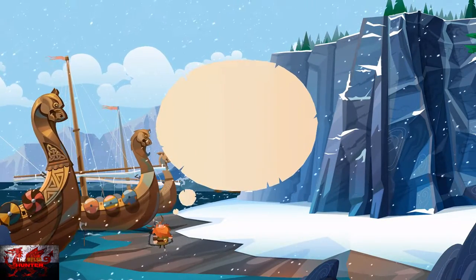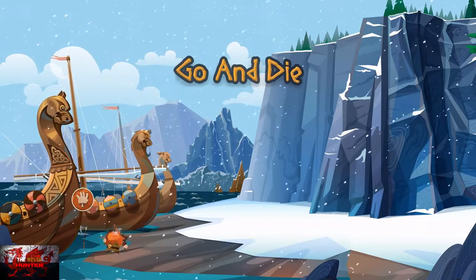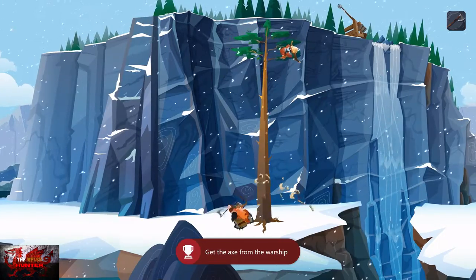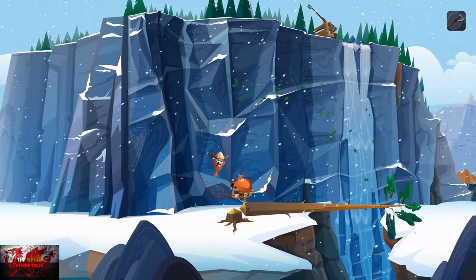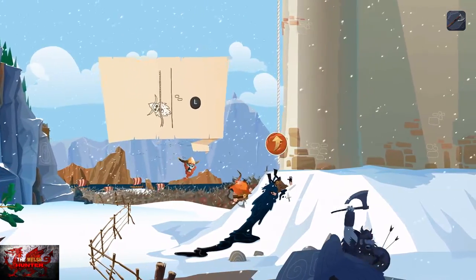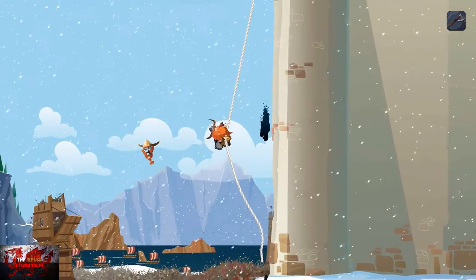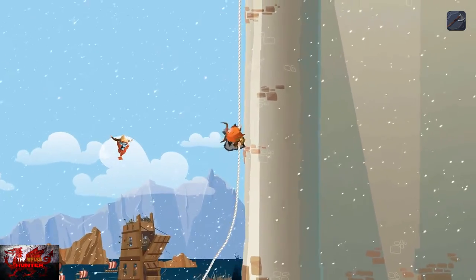You can skip cutscenes by pressing A or X on PlayStation. First, go directly to your left and pick up your axe by the Viking boat — that unlocks the first achievement. Then head right and use your Viking strength to smash down the tree. Keep going right and you'll see a pop-up: press A and then move to the left to avoid the tar swing. If you get hit by the tar you do die, but you'll unlock an achievement anyway and just redo the section.